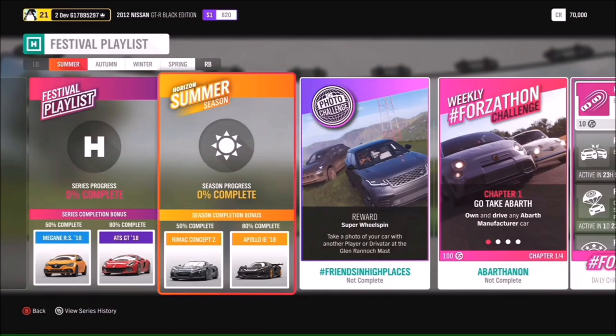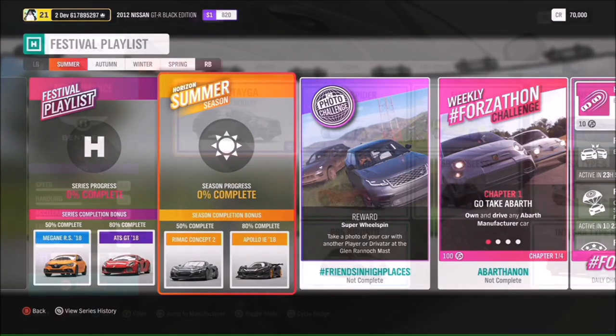Hello and welcome back to Everything Gaming. Today you join me for Week 70's photo challenge guide. It's a little bit trickier than the others — this one actually had me stumped for a little while. Basically, it just wants you to take a photo of your car with another player or driver at the Glen Rannoch mast.